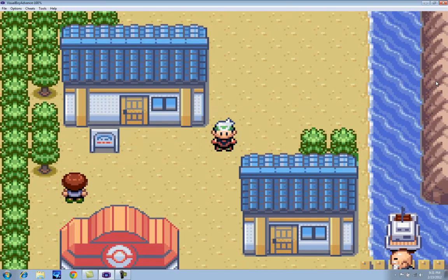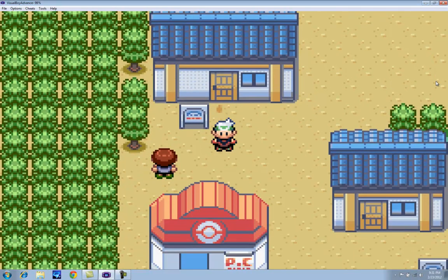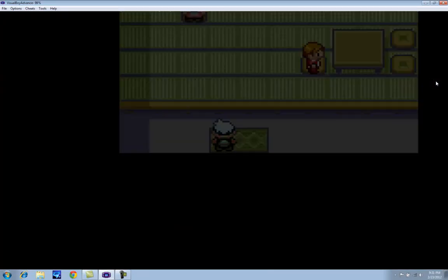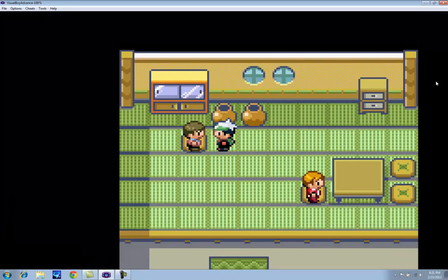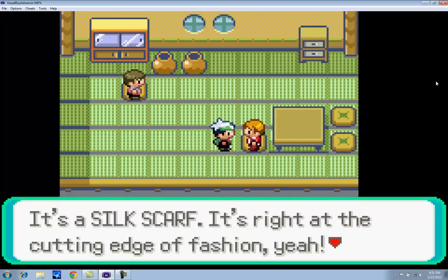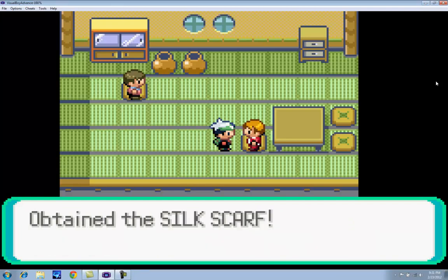We actually have a couple of items in here that I didn't get before — I honestly completely overlooked that they were here. There's a couple of good things that we're not gonna wanna miss. This guy here tells us about Brawly. Here it is, this Silk Scarf.